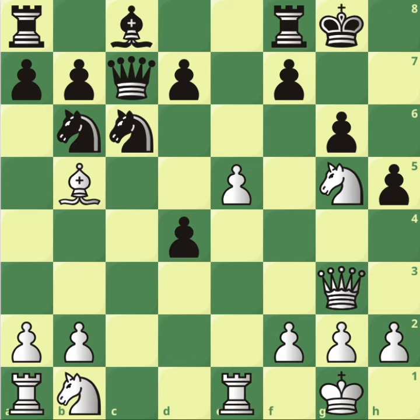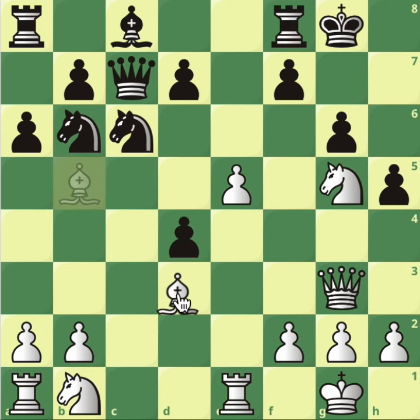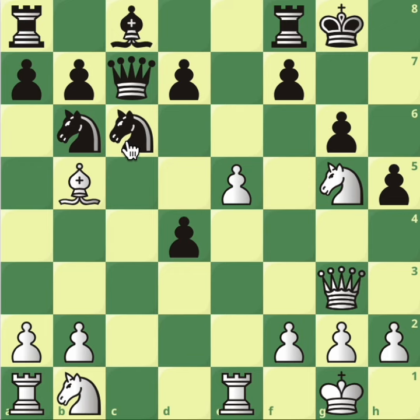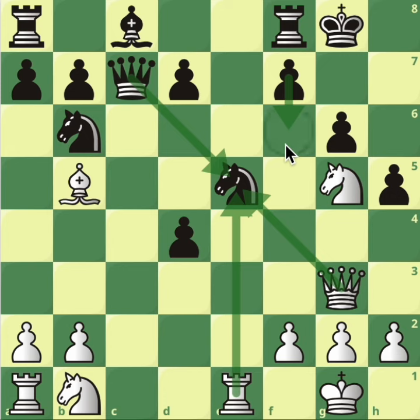Black will have to stop it with h5, but now queen to g3 and white is just better — no way for black to get an advantage. Say a6 attacking the bishop: play bishop to d3 with the simple threat knight takes f7, then attack on g6. The position is evaluated at plus four. Instead of a6, the best move according to the engine is knight takes — because if you take back with the queen, queen takes, rook takes, and f6 is a fork attacking the rook and the knight. Black recaptures the piece, so the best thing is rook takes.